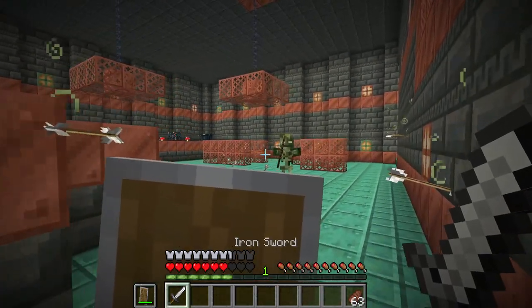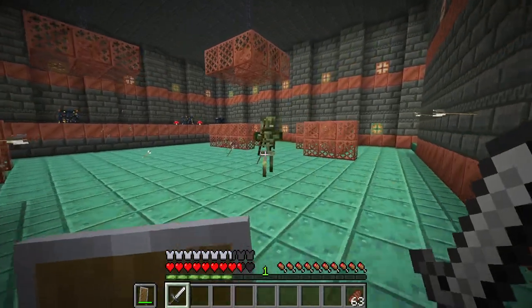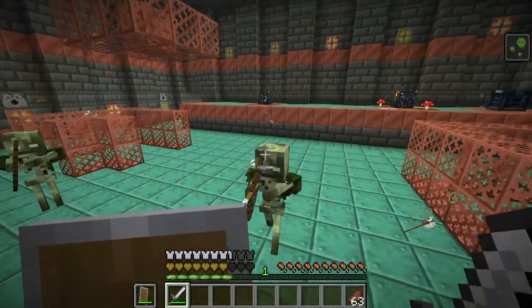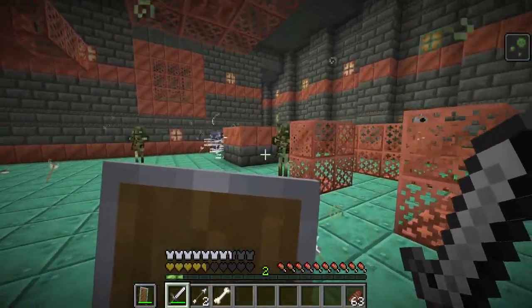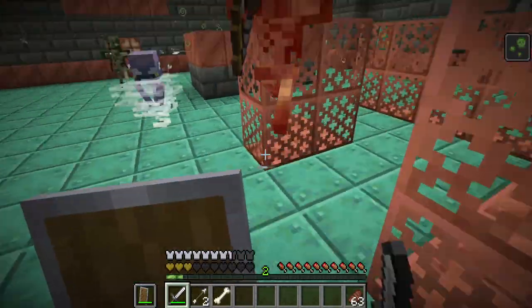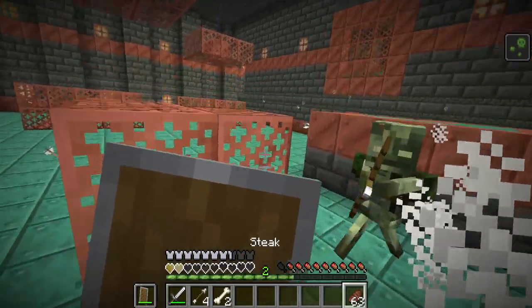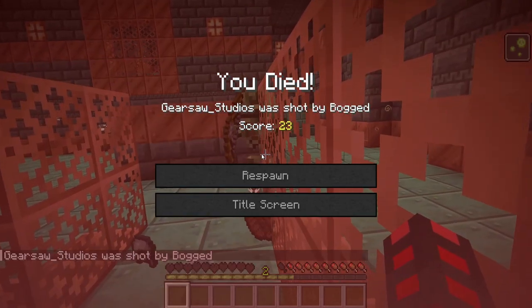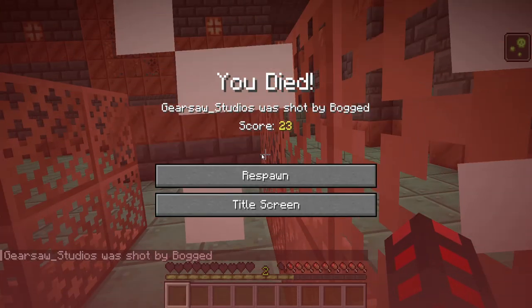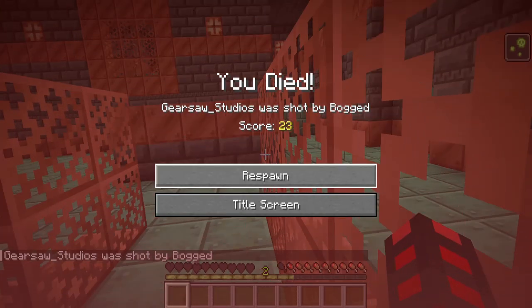I have recently gone into a survival world for the first time in a very long time. They have custom hurt noises, and I've found the trial chambers. So far, I think they're really good structures, and I'm excited to see this balanced out. However, as you can see, it's quite deadly, so you're going to have to be quite careful around these.